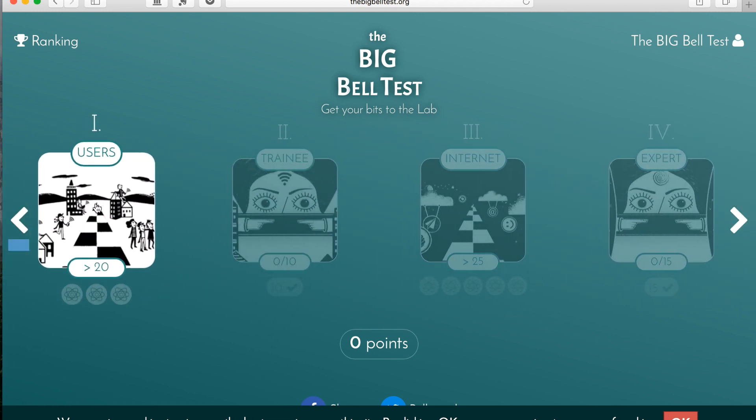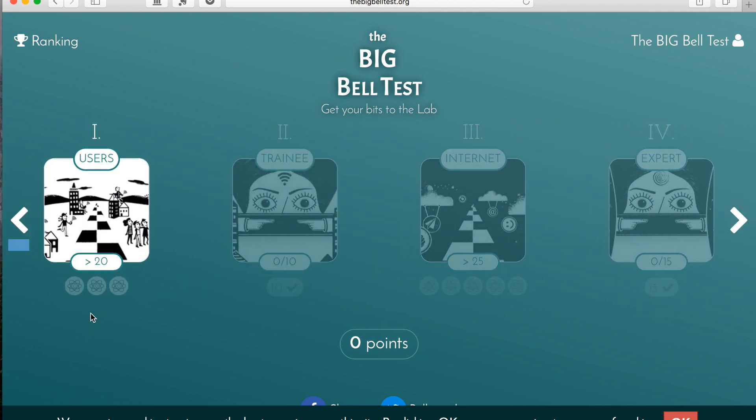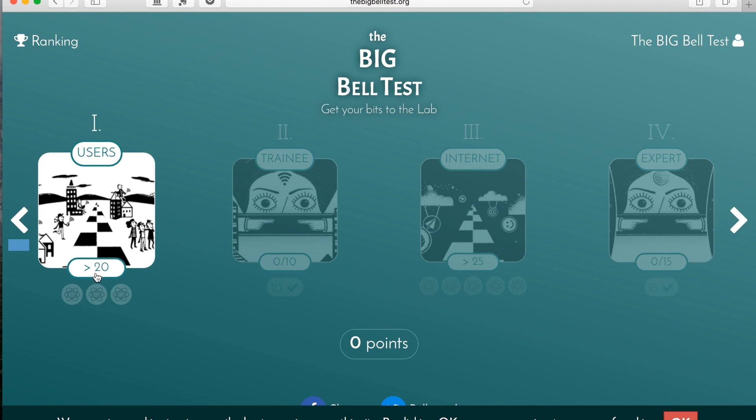So what I'll do now is show you how to play the speed game. In order to pass this level, you have to get a score above 20 and at least obtain three atoms. So we'll go in and play this section.